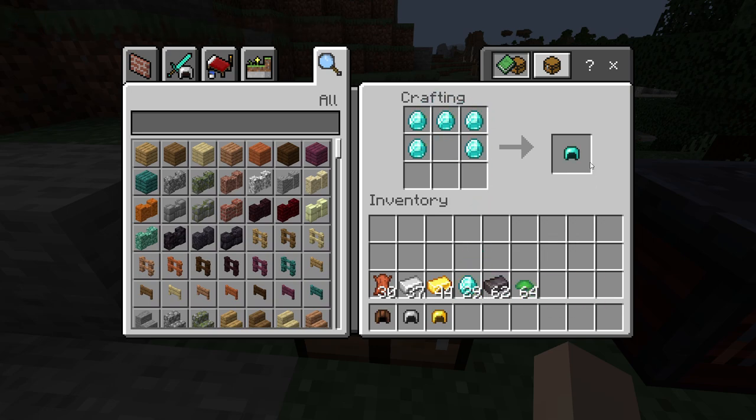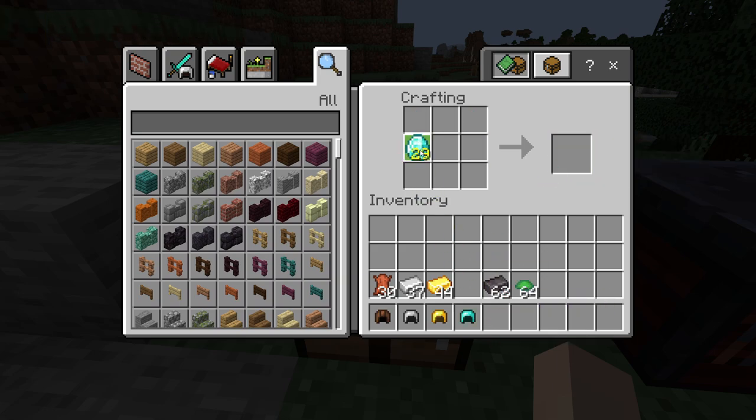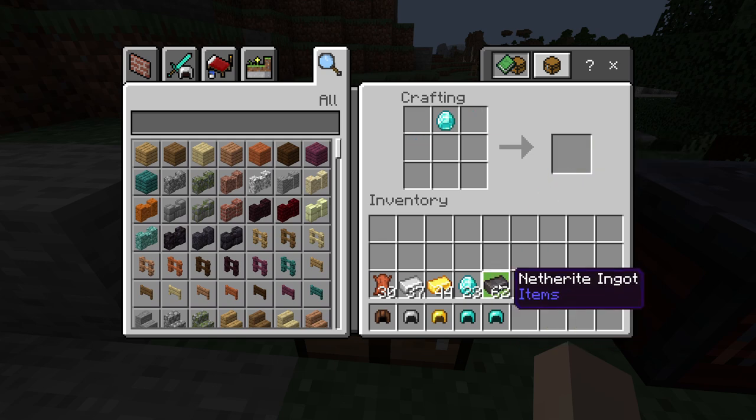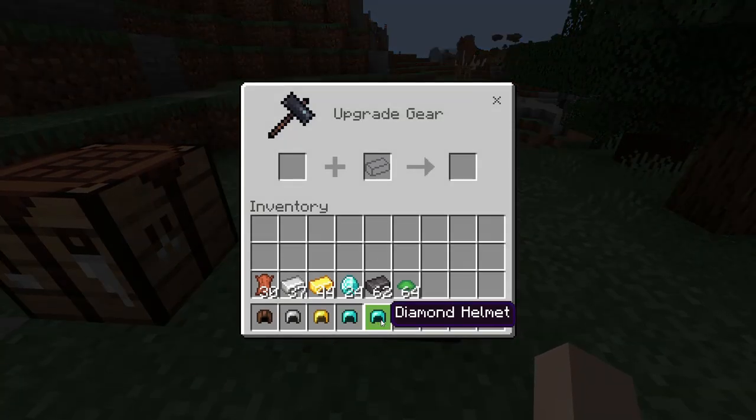Diamond helmet is also the same. And netherite helmet, we need to use the smithing table. You just put in the diamond helmet, netherite ingot, and you get your netherite helmet.